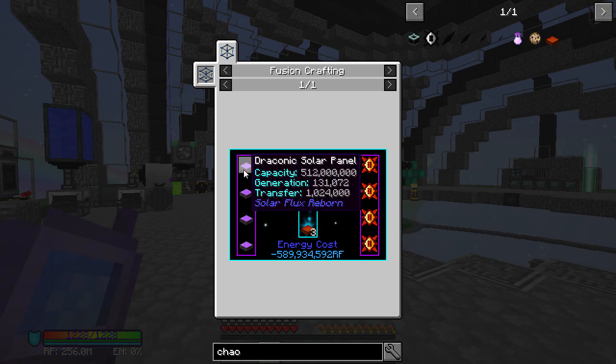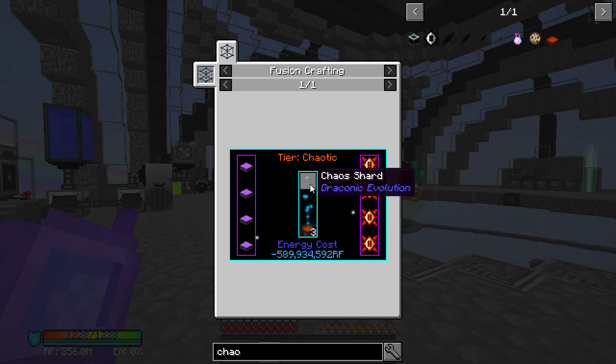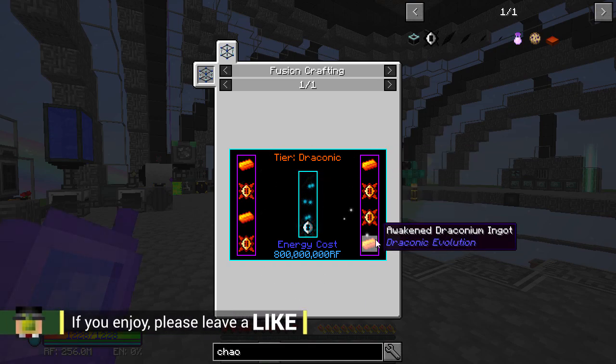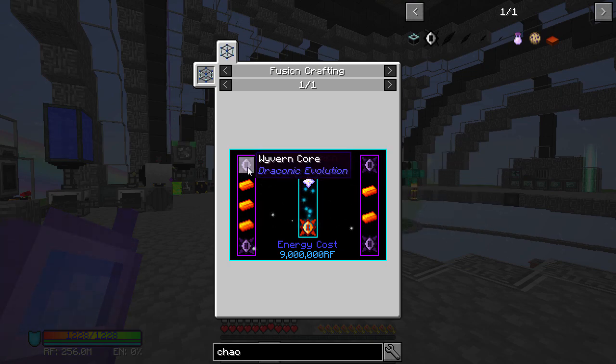You get three chaotic solar panels for four draconic solar panels, and we need to use chaos shards for them — we need the chaotic tier. So we need eight of these guys — that is a lot — and we need to use dragon eggs. That's four awakened cores per one chaotic core, so four times eight is thirty-two. I need thirty-two awakened cores. That means I need thirty-two nether stars, then two stacks of nether stars just to make the wyvern cores — that is a lot of stuff.